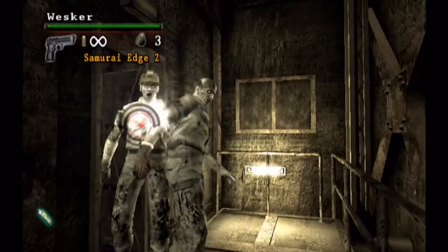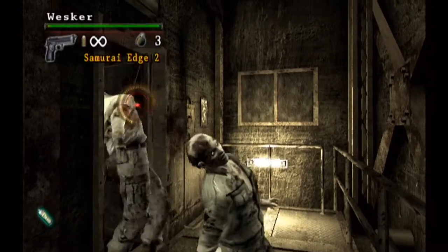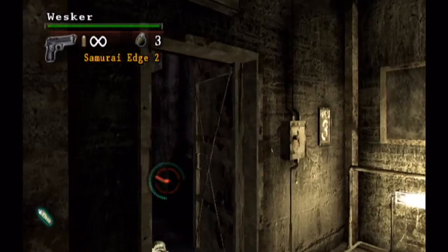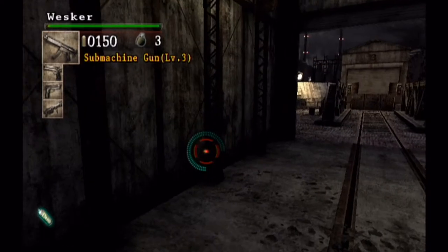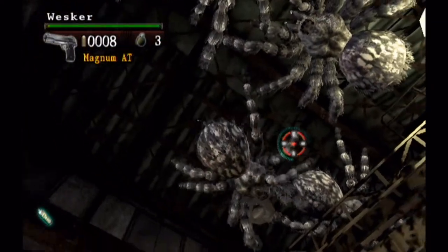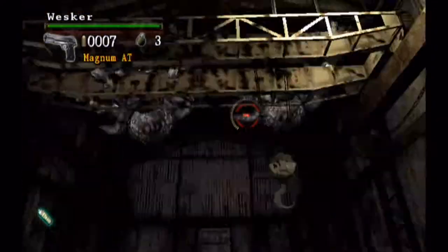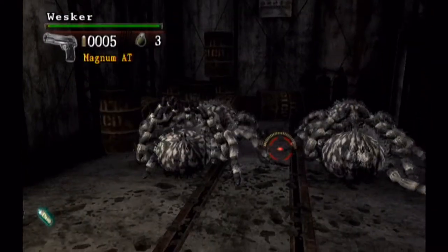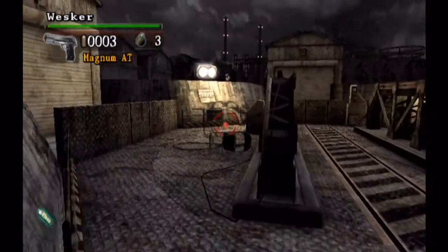Especially if you take the grenade launcher with you — you have to upgrade it. You can find the grenade launcher here as well, so you have enough heavy duty power to take him down. And it will be apes and such. A new enemy will appear: these spiders. That's why you have the Magnum — at least that's why I use it. It does one shot and kills them. Bam, slam, thank you.